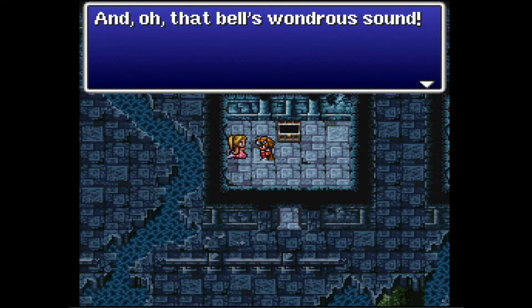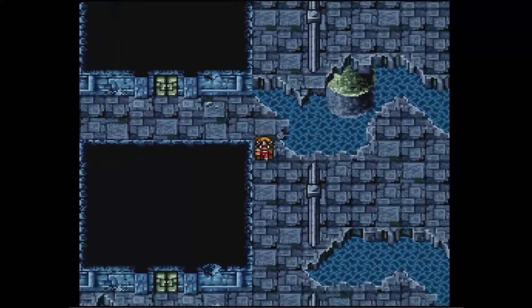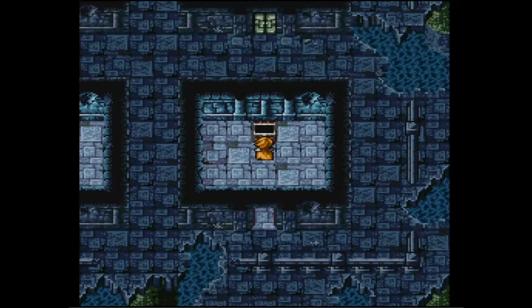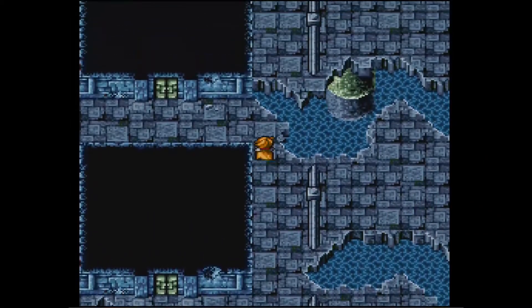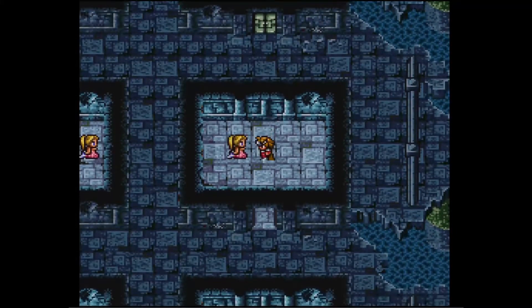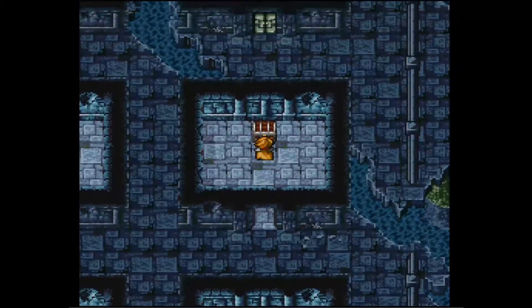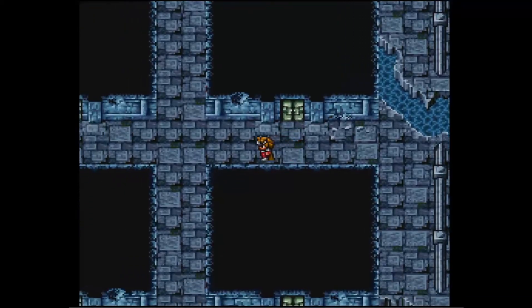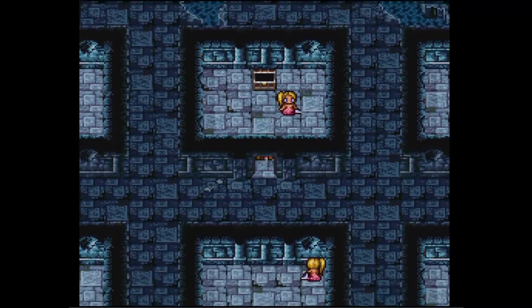An antidote. Tower of Mirage. Oh, and that bell's a wondrous sound! Diamond Shield — only the knight can equip the diamond stuff, other than the armlet. If you don't take the knight, you lose out on all this. The longer the water fiend does the water thing, the weaker the sea becomes. I'm the warrior of legend.